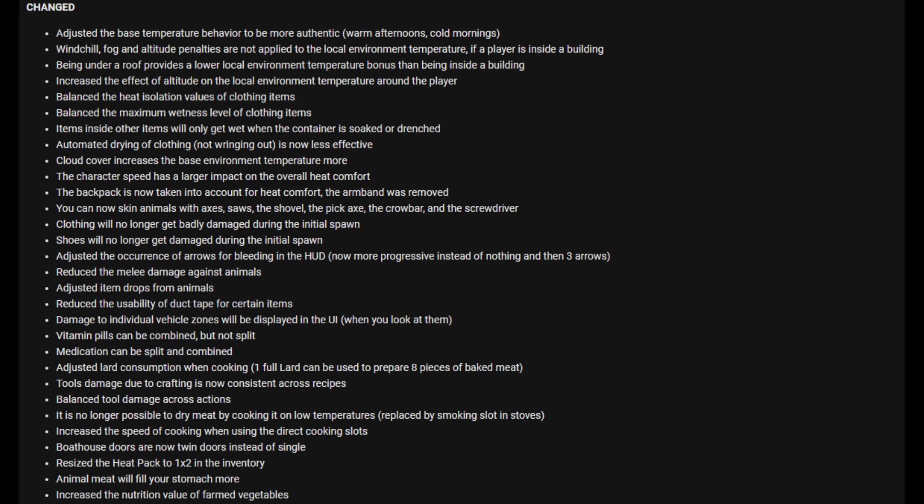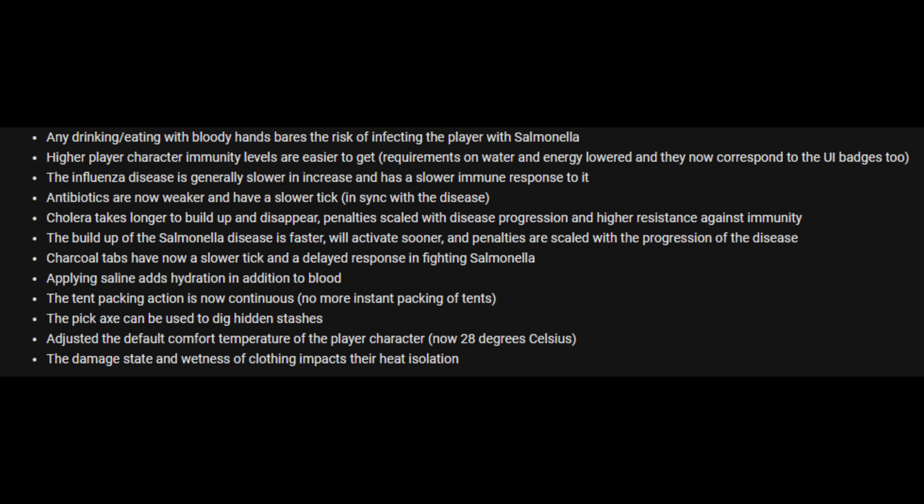Tool damage due to crafting is now consistent across recipes, and balanced across actions. It's no longer possible to dry meat by cooking it at low temperatures — replaced by the smoking slot in stoves. They've increased the speed of cooking when using direct cooking slots. Boathouse doors are now twin doors instead of single. The heat pack has been resized to 1x2 in the inventory. Animal meat will fill your stomach more, and the nutritional value of farmed vegetables has been increased. Eating or drinking with bloody hands now bears the risk of infecting the player with salmonella. High player character immunity levels are now easier to get, requiring water, energy, and fat.